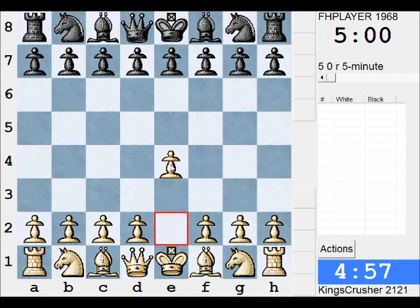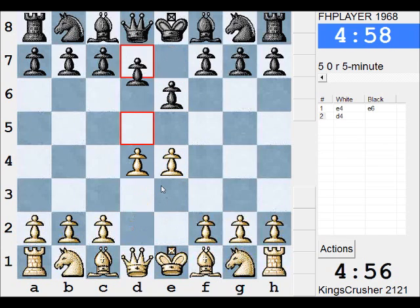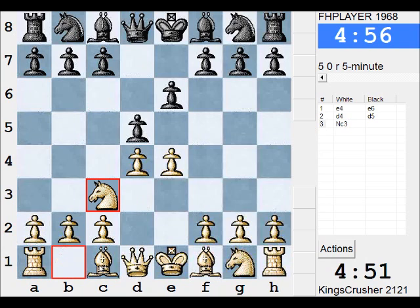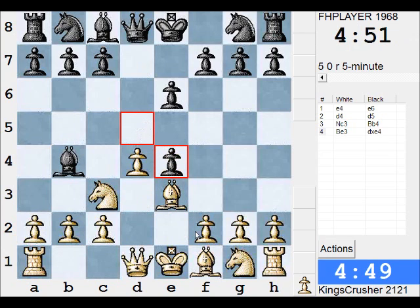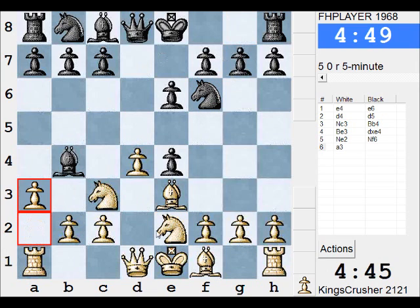FH player 1968, some sort of gambit here. If I play Be3, other kind of gambit system. I think I've got to play this reasonably quickly if I'm going to play this - it's a five minute game. I'll just try and grab that dark square bishop and plan the dark squares in black's position.